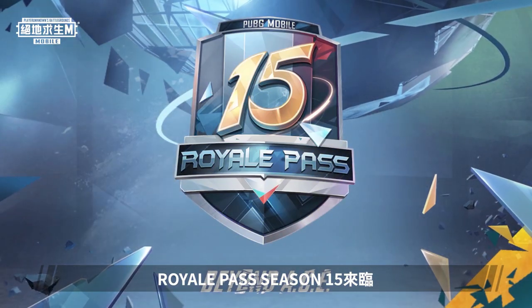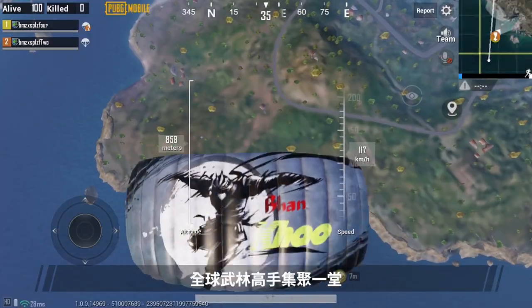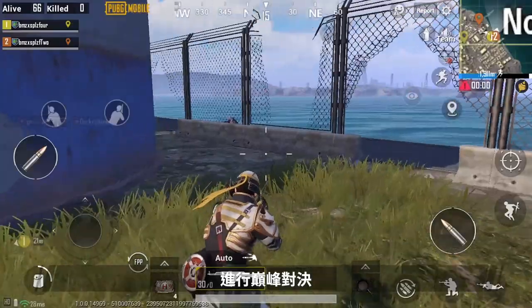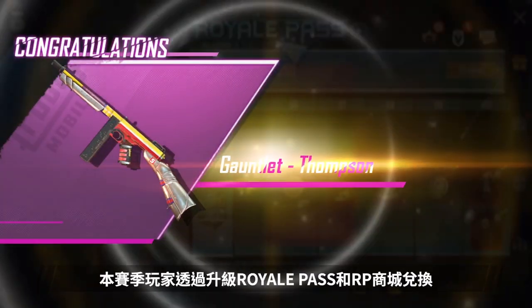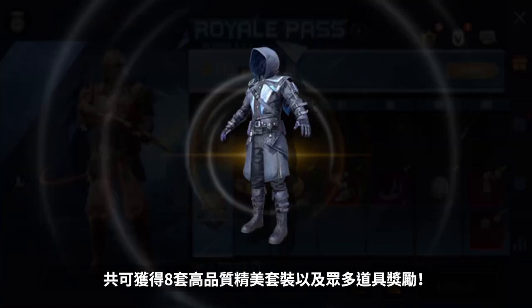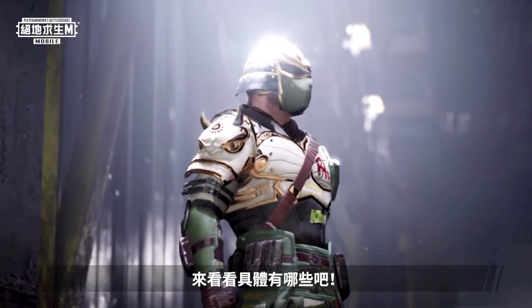The Season 15 Royale Pass is here, and the theme is Beyond Ace. Masters from around the world will gather in one place for the final battle. In this Royale Pass, there are more outfits than ever before. Upgrade your Royale Pass and visit the Royale Pass shop for the chance to get a total of 8 new outfits and tons of items. Let's take a look.